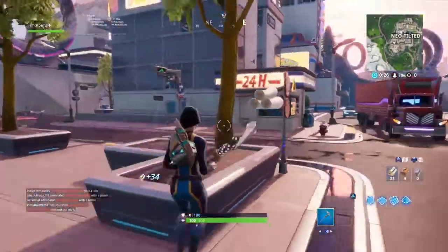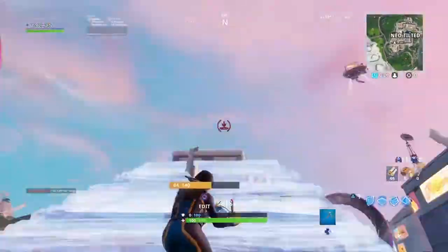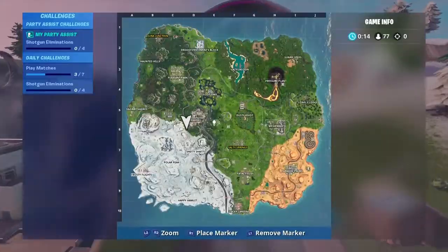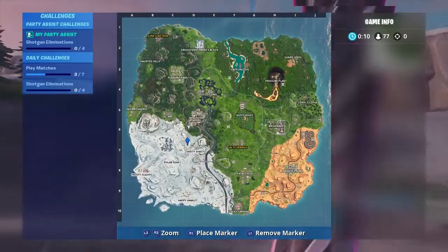If you want to get both of these fortbites in the same match, you're going to first need to get some mats, then use the slipstream and go down to Shifty. It is going to be located in the house right here at Shifty, but it's going to be in the basement.